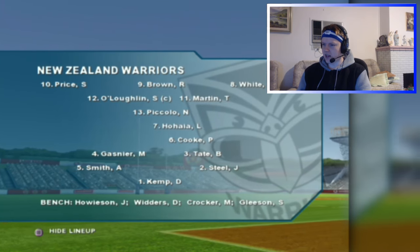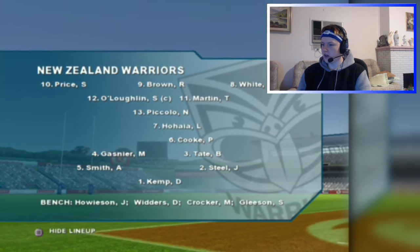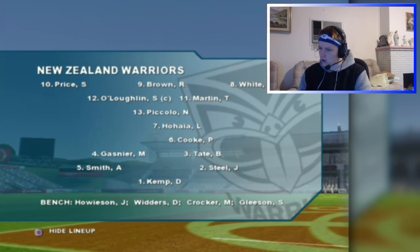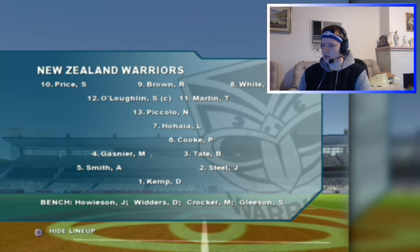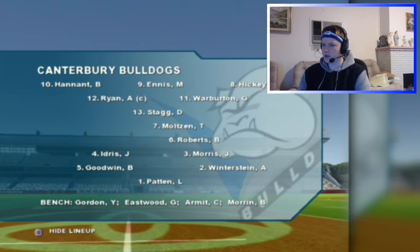Here we go — Mount Smart. Let's look at the Warriors line-up. I see Steve Price, Brett Wyatt, Sean O'Loughlin, Lance O'Haya, Brent Tate's still there, Mark Gasnia, Denim Kemp — shout out to the locker room there. Michael Crocker on the bench, I think. Riley Brown hooker — not many people probably remember him but I do for some reason. I think it's Sean Gleeson or something on the bench as well.